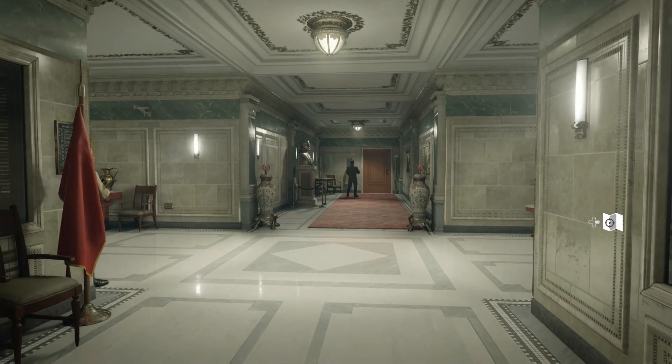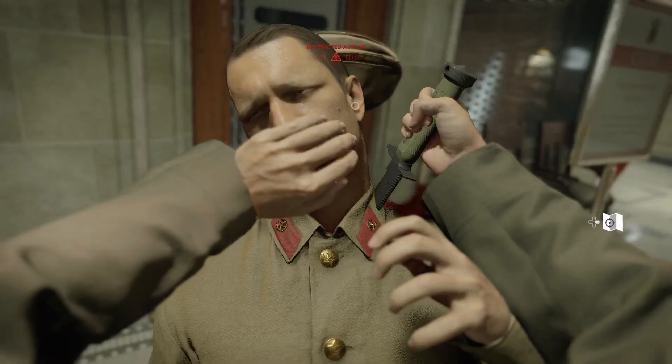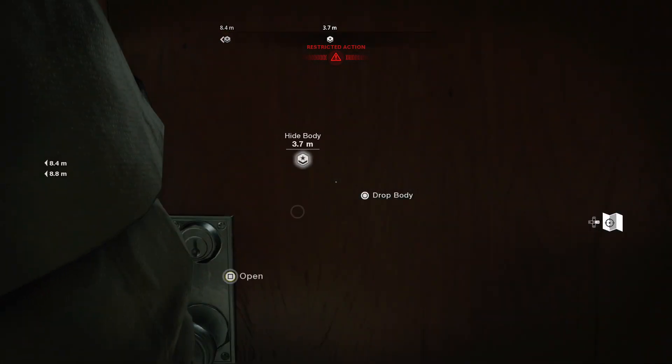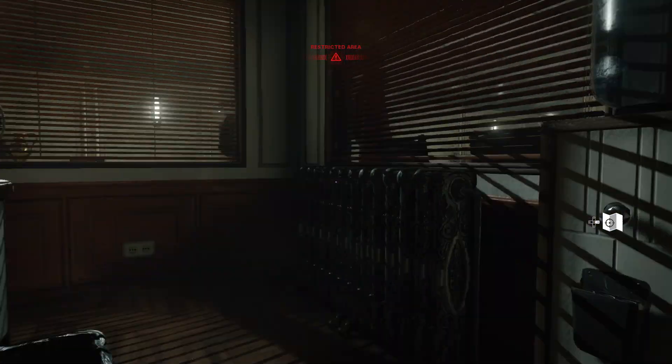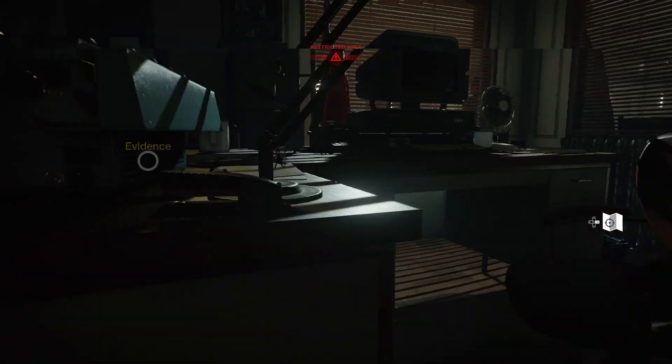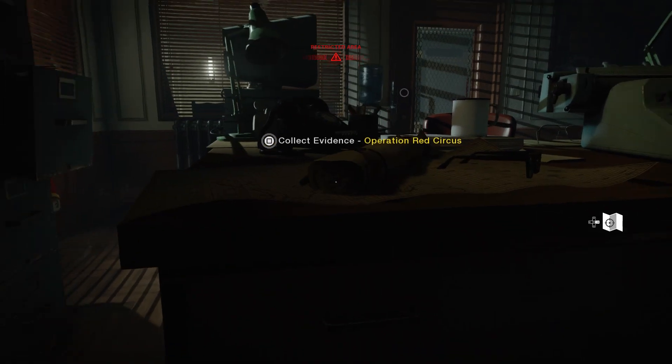You do have to pick a lock to get into the war room — just watch out for the one guard that patrols this hallway. Take him out and hide his body in a closet in the bathroom, which is right next to the war room, or you can easily pick the lock when he turns to walk towards the other end of the hallway. The war room is not a very big room — you can find it on his desk right here, and you probably want to get out right away.